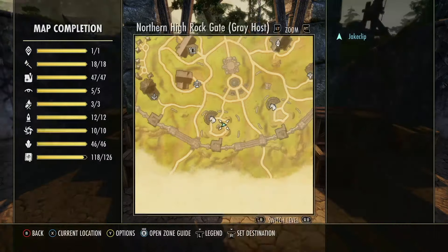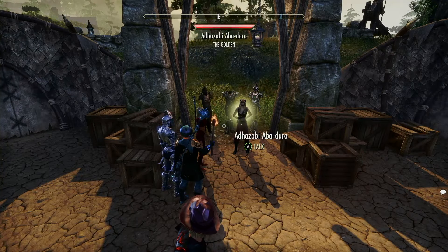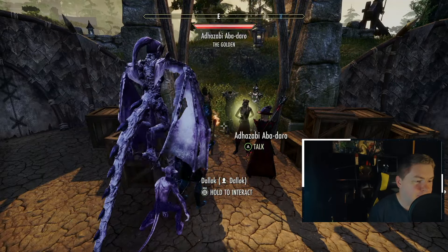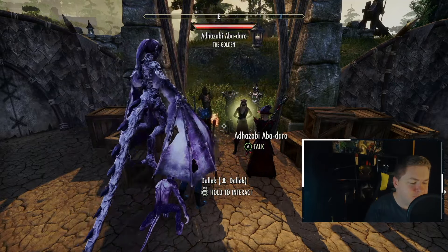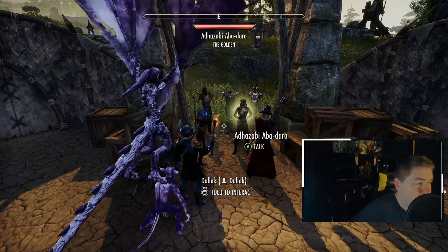Next up, we are inside our Cyrodiil Northern Gate to go over the traditional golden vendor. Before we do, just a quick reminder — if you don't mind, hit the like button and hit the subscribe button. We do the fastest intros I possibly can conceive, so if you don't mind, hit those two buttons.